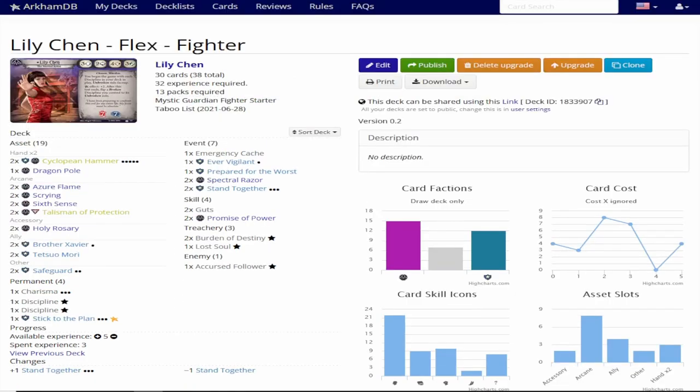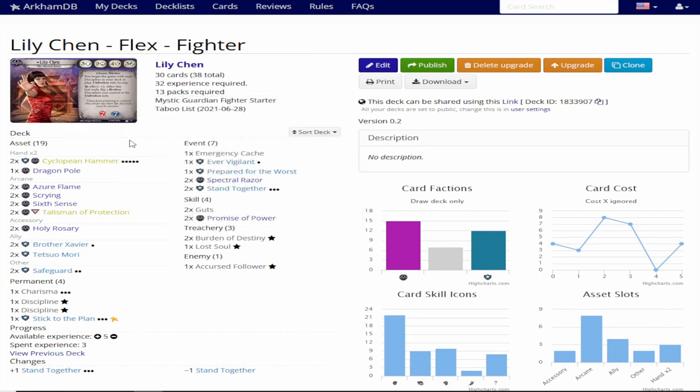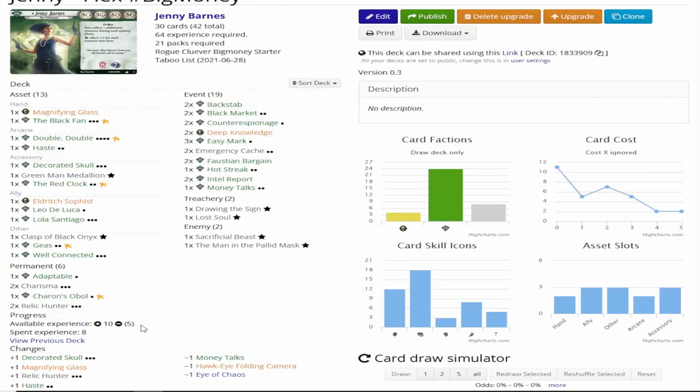Now let's talk about Lily. Lily is an adult and she made the sensible upgrade. She has five experience, she got a Stand Together, and banked two of it. That's all there is to say — nothing complicated happening here. Cyclopean Hammer is insane, so I'm just building a deck designed to set that up really efficiently. I don't have the experience to get a good backup weapon online, so I'm just choosing to keep the jank I've currently got. Ginny has also banked two experience. Even though I had four experience from my Green Man Medallion, I've only added three here, because I didn't buy a four experience card, I just bought two threes.